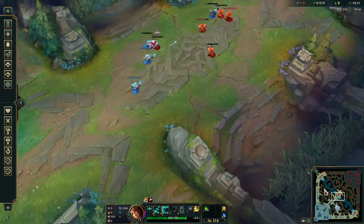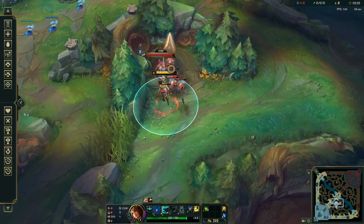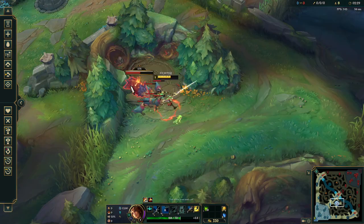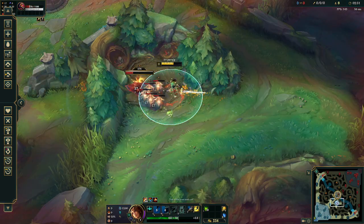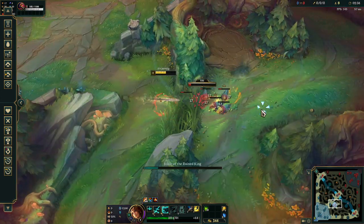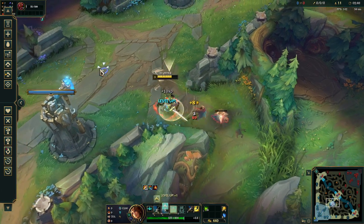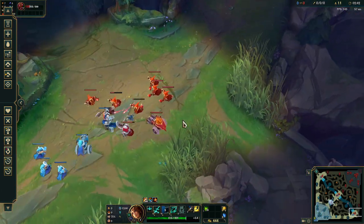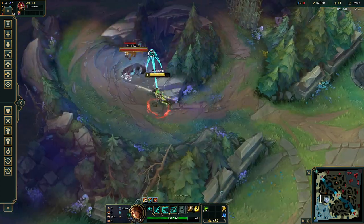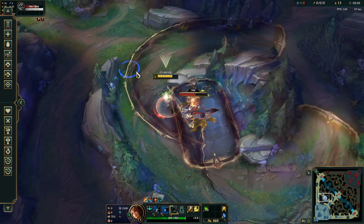There's a lot of downtime, so use it to look at the waves and understand what's going on. The waves are pretty much 50/50 here because it's early, but top wave looks like it's going to push to them. I'm collecting all this information while I play — mid wave is going to go into them as well. The whole time you're kiting and farming, you need to track what every wave is doing.